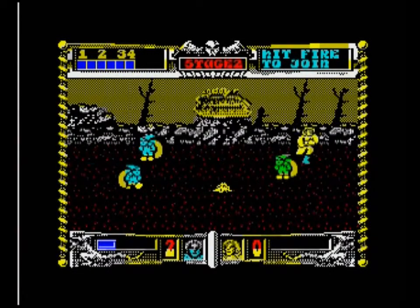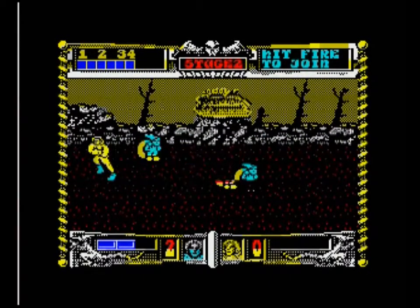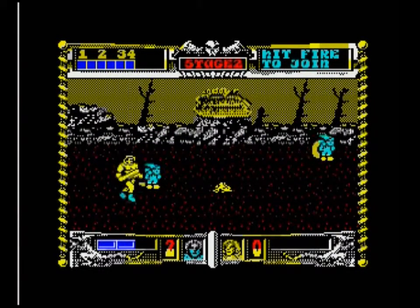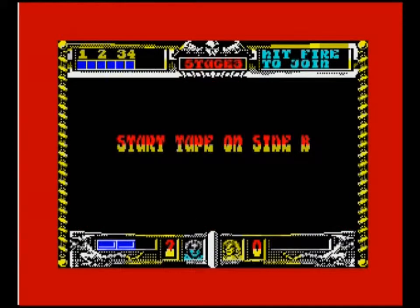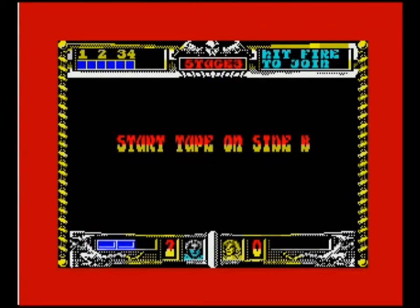Bonus stage — increase your power. The blue gremlins give you magic, but the green ones give you meat so you can have health. Let's just keep beating up these people while they run into our fire. And I keep missing them due to depth perception. As we go into stage 3, I have to start the tape on side B.